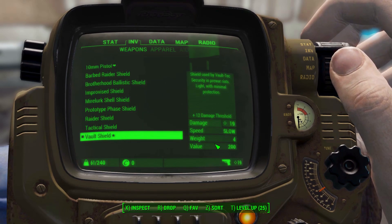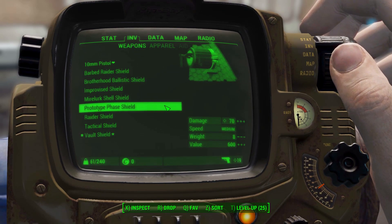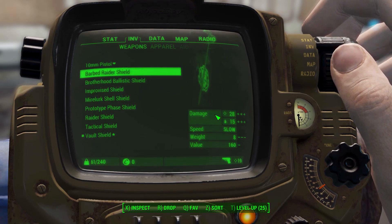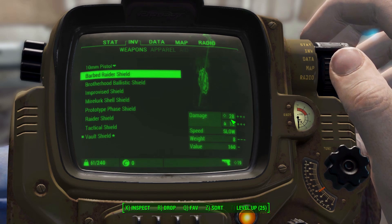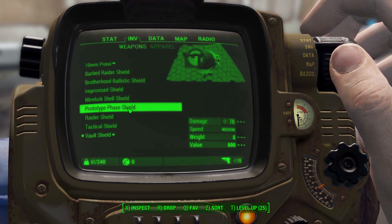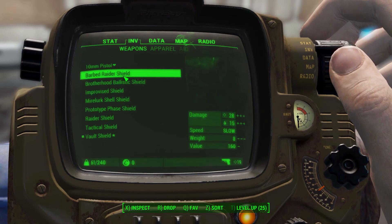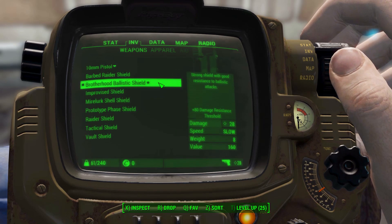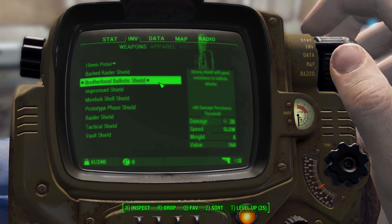Some of the smaller ones like the mirelurk shell shield and the vault shield have half that weight at four. They are all melee weapons and they're all slow, except for the prototype phase shield which is a bit quicker at medium speed. Each actually does a different amount of damage for the melee component — the barbed raider shield being my favorite with 28 physical and 15 bleeding damage. The prototype phase shield is actually the highest in damage at 70. Overall they are still effective melee weapons, but most importantly are those damage thresholds, because that is how these things actually block.